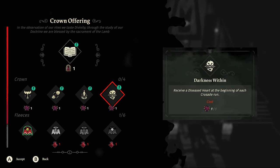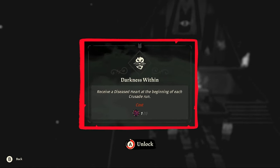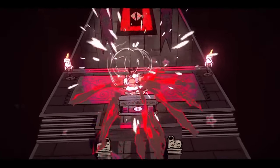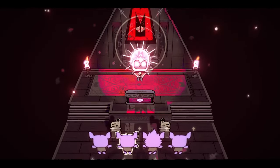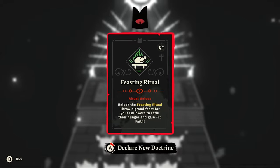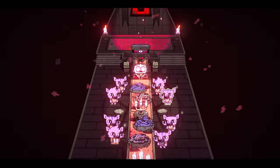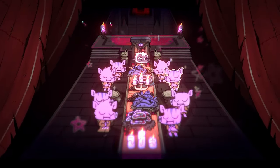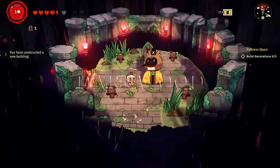I go with the Darkness Within perk from Leshy's heart — it gives me a diseased heart at the start of every crusade run, and damage from a diseased heart will damage all nearby enemies. Next I take the feasting ritual from the sustenance tree, which in my opinion is one of the best rituals in the game: it fills up every cultist's hunger bar and also gives +25 faith. All you need are bones.